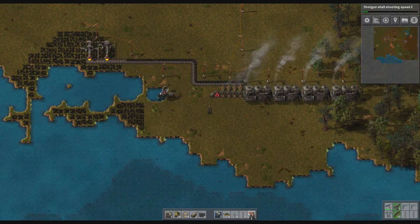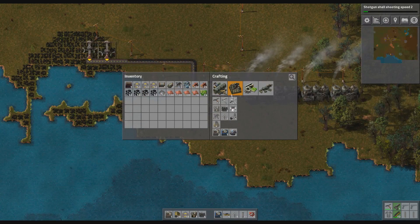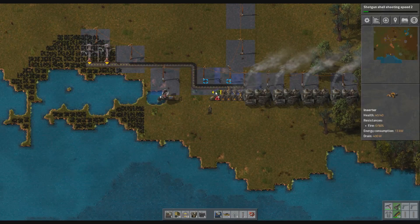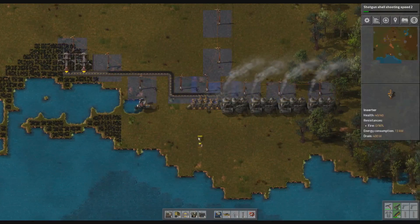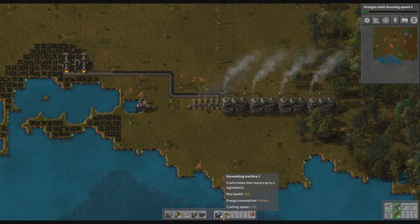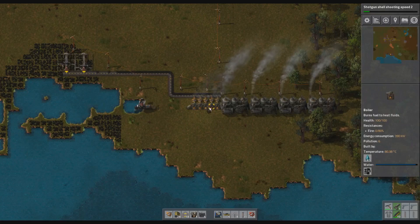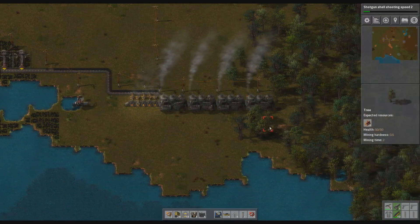We haven't got an inserter but we are making them now. Fine, I'll make another one — or three. That will be starting to help things, I think. Water temperature is much better now.